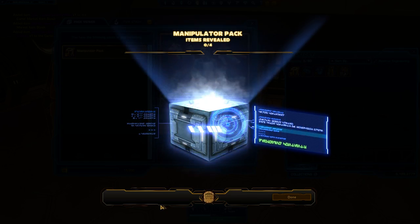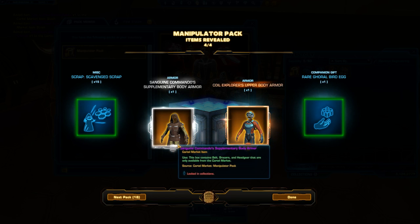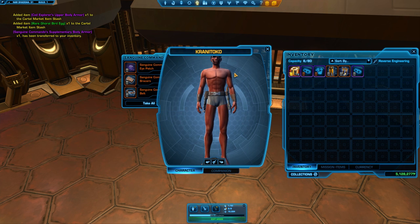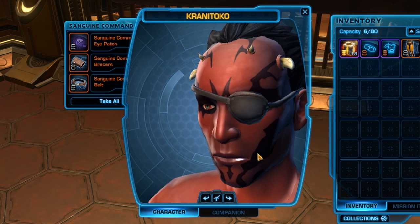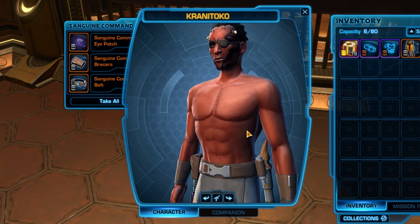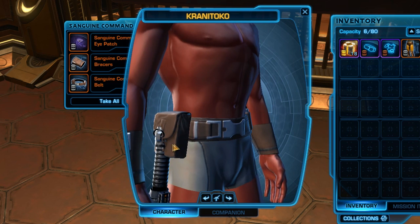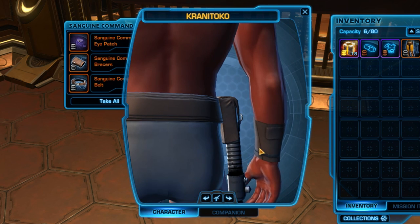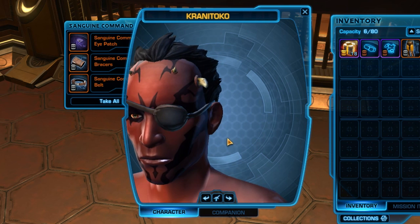The next pack contains the Sanguine Commandos Supplementary Body Armour and Coil Explorer's Upper Body Armour - we've already seen that one but not this one. There's an eye patch! I thought for a second that was a little tiny bikini and was thinking Kranitoko would look really weird! The eye patch could come in handy for an outfit at some point in-game. I like the belt - it has a nice little patch detail. The braces are quite nice too, and I'm going to keep the eye patch.